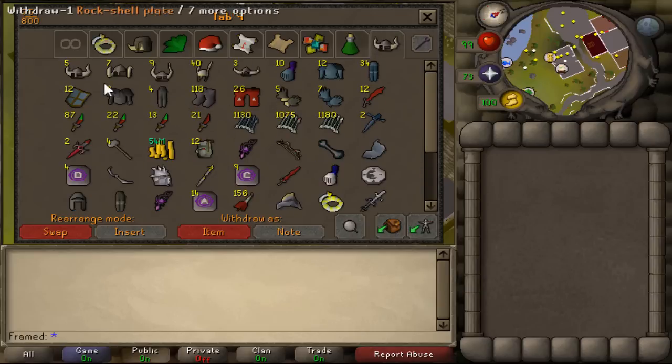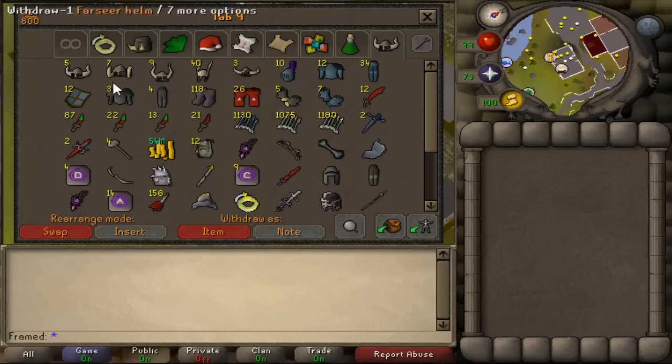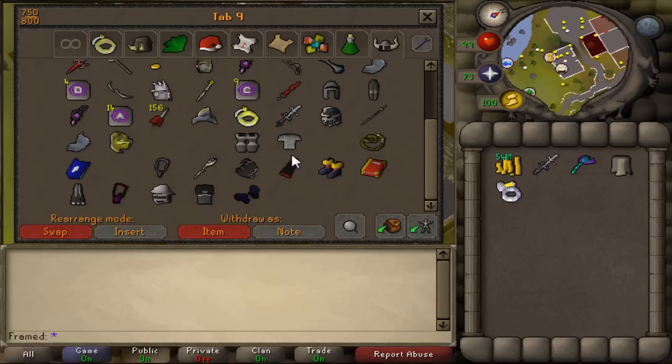Then this is my tab I use often — items I find myself using quite often, you know, for PKing and whatnot. I have my Berserker helms right here, I know you guys were wondering. And then I obviously have a 54 mil cash stack — didn't mean to show that — which is pretty nice. I'll take out all my stuff to price check my AGS, which I bought at 65 mil. I want to say it's at 50 mil now, which is complete rubbish. And my Void and all that fun stuff.